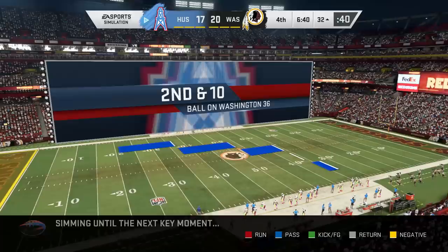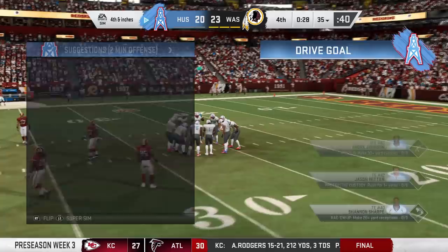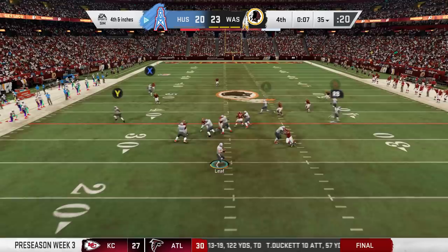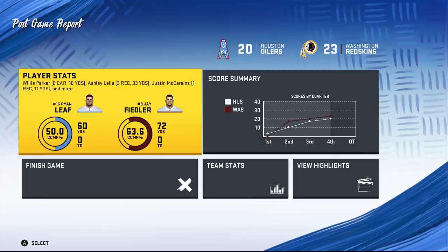These teams are going to get picked dry. If we establish ourselves as a dominant program, the teams within our division we're just going to keep mopping the floor with, and there's going to be a very small talent pool. Like when we play Jacksonville or the Marshals — if I win, I'm going to get like a 70-overall player. There's no exciting guy we could add to our squad. On fourth and inches, we go deep — that was for Malcolm Floyd, comes up short — our first blemish, we fall to the Redskins 23-20.